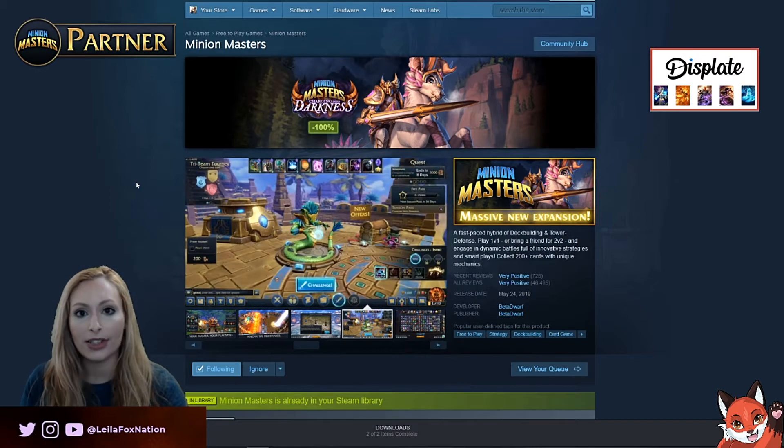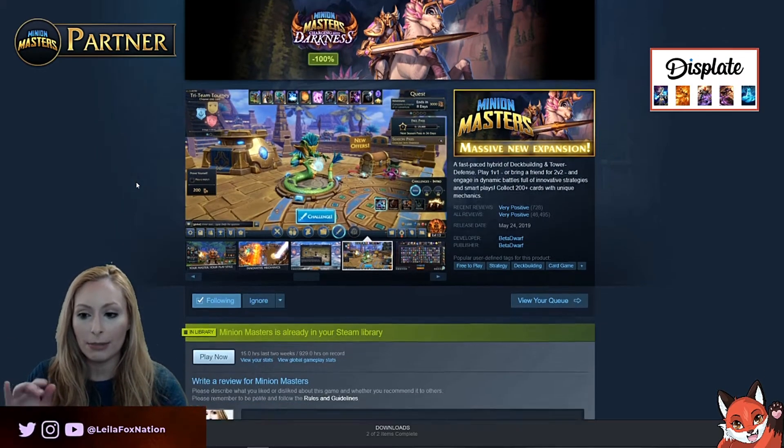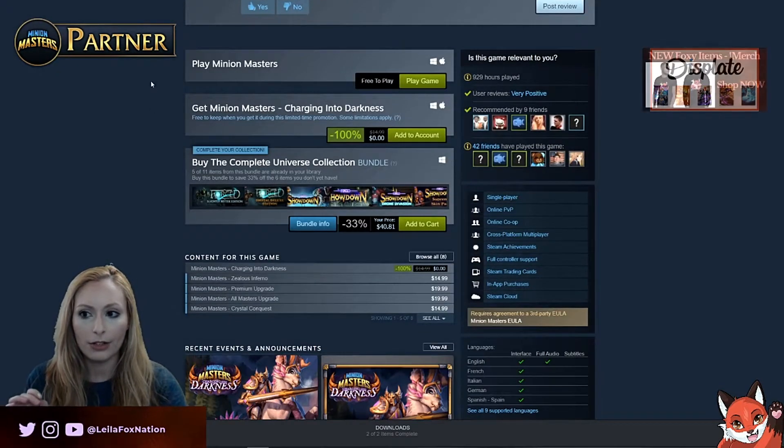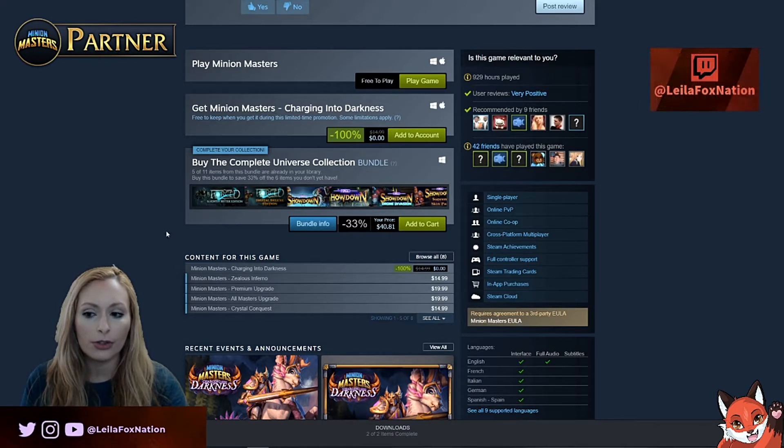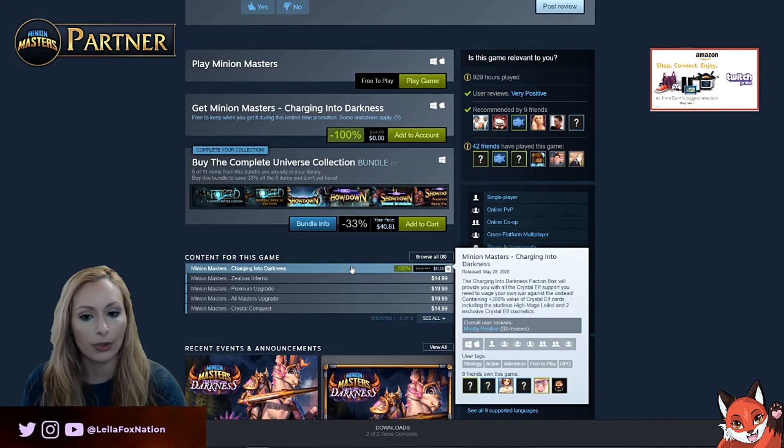So how you're going to get this DLC is when you scroll down — I'm in Steam — you're going to see in Play Mini Masters a 'Get Mini Masters Charging Into Darkness' button at 100% off. Right here we can add to cart. If you miss this, if you scroll down to content for this game, you're going to see all of the previous DLCs, including the new one, Charging Into Darkness, right here for 100% off.